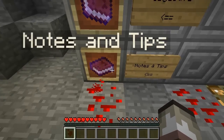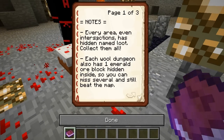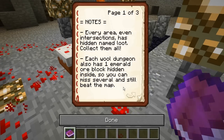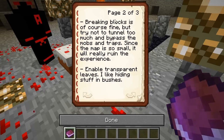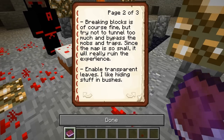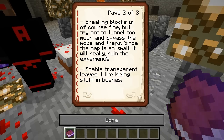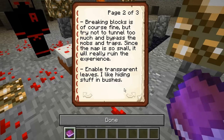Notes and tips quickly. Every area, even the intersection, has hidden named loot — collect them all. Each wool dungeon has one emerald ore block hidden inside so you can miss several maps and still beat the map. Breaking blocks is fine, but try not to tunnel too much and bypass the maps and traps, since the map is so small it can really ruin the experience. Enable transparent leaves — I like to hide stuff in bushes.